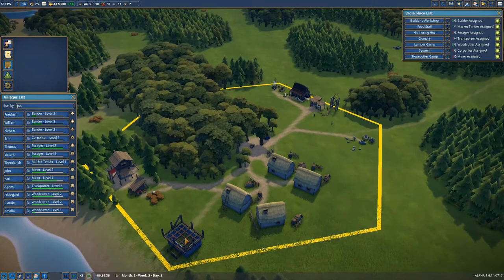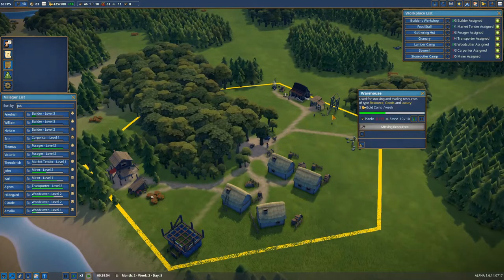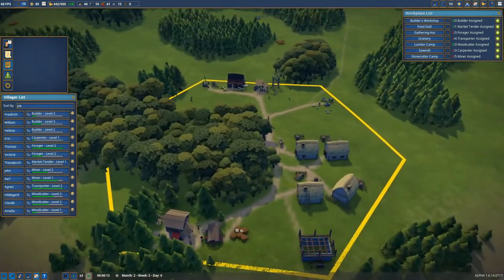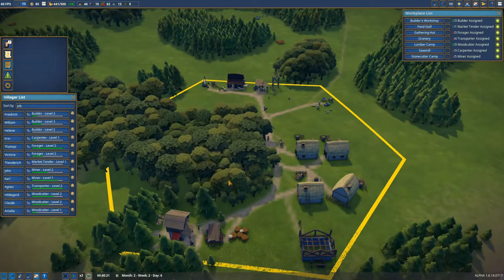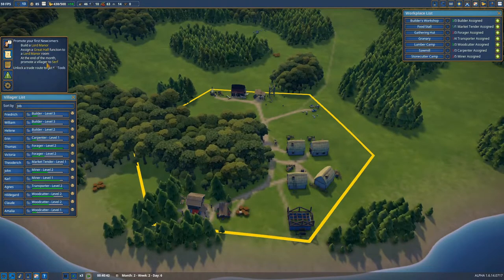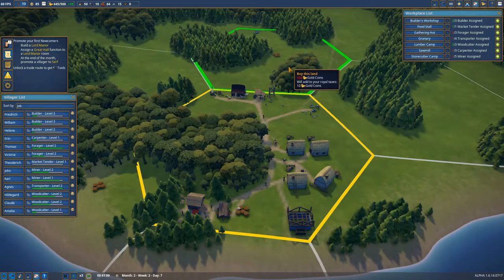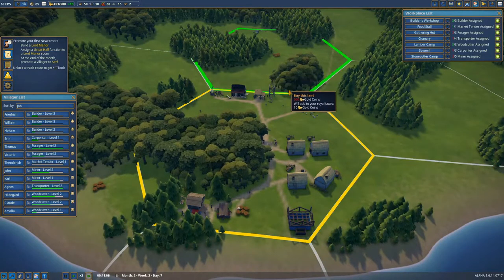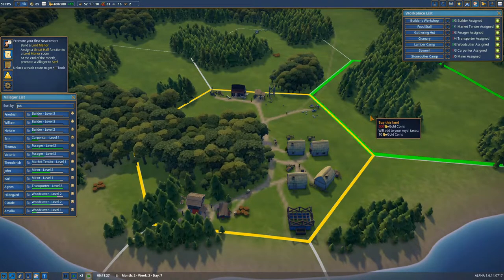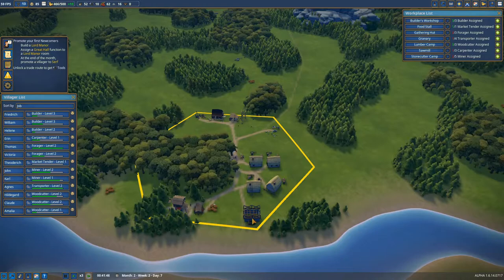It's starting to produce now, so our Lord Manor should be built rather quickly. This is also looking good. Basically we mostly need just a few more villagers to keep everyone happy and do all the jobs. In the near future, especially when we can unlock a trade route and get a free territory — I really like a free territory because we can use it to move some of our industries. But our Lord Manor is done and we can start promoting people.